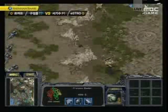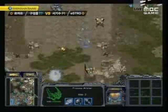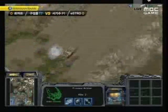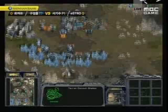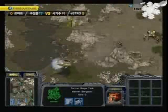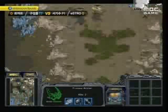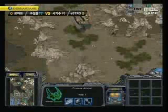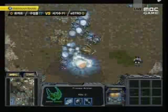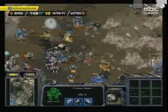Haya is letting Tester get two more expansions already. And an EMP goes off on that Arbiter — nice EMP. That Arbiter won't be able to recall or stasis anything. Tester basically has two armies right now, one at the top middle of the map and one at the bottom, approaching Haya's base. And there is a recall going off on those tanks — that recall might actually be effective. It's going on the tanks and those units might just take down all those tanks.